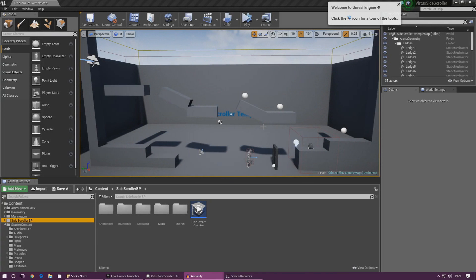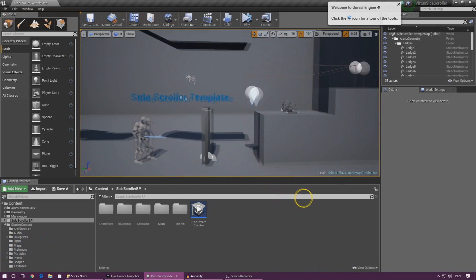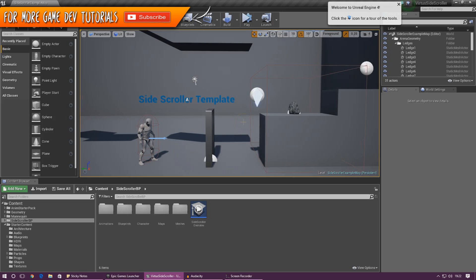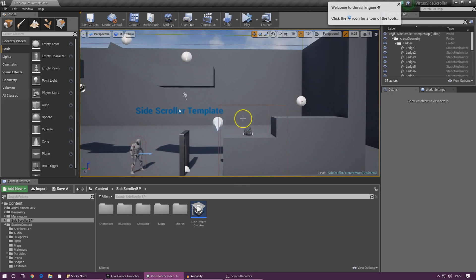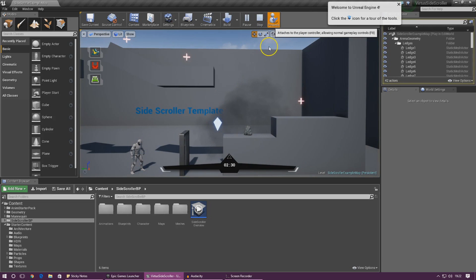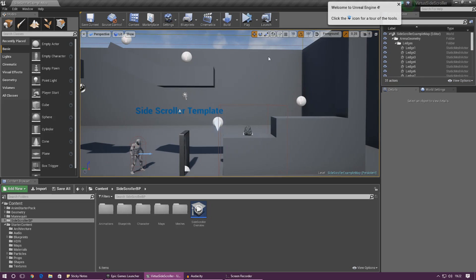Good afternoon ladies and gentlemen, your boy Vertus here and welcome back to the Unreal Engine 4 Sidescroller series. In today's video we are going to be creating another obstacle — basically some fire that's going to be in the game. If the player runs into the fire while it's active, it's going to take away the player's health. While the player is still in the fire, every half second it's going to keep taking away more health until they walk out. It's set up similarly to the explosive obstacle from the previous video. So let's get started.